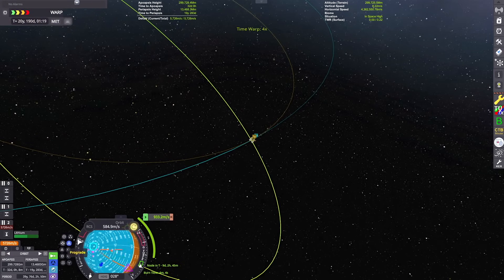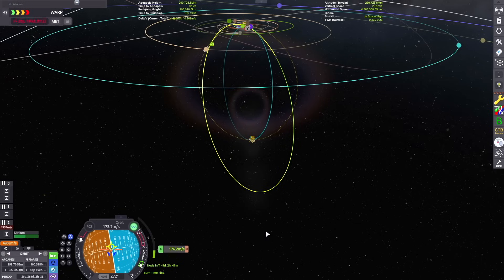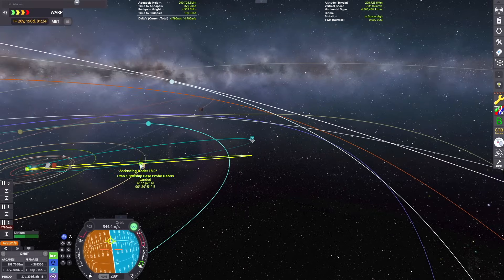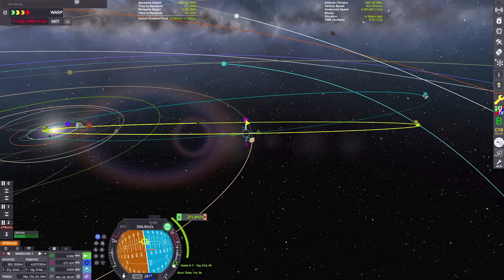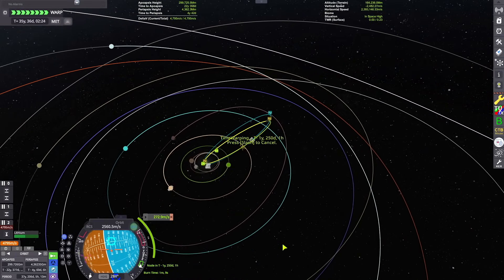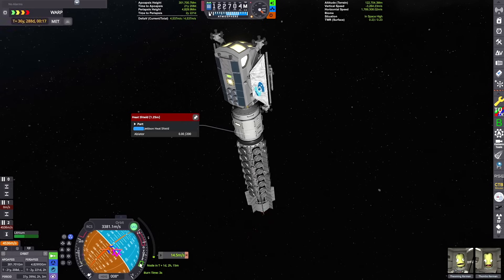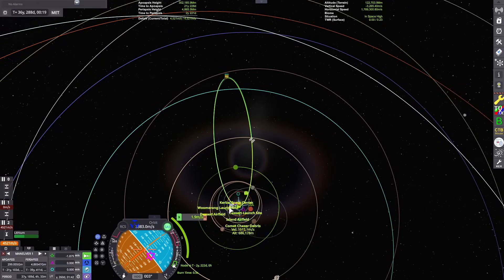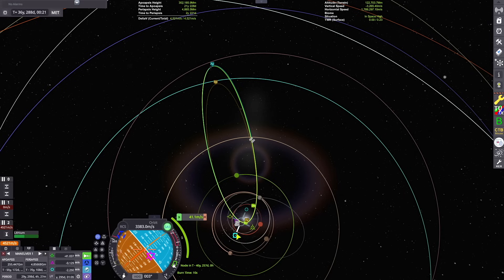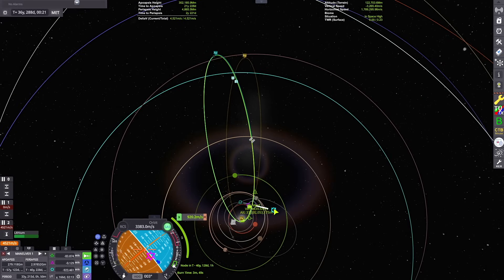Here we are at our apoapsis. We're going to have to completely reverse our speed because it orbits retrograde. The Minor Planets mod actually has two options for the orbit: one is more realistic. You have to go into the settings and set the Gaito nerf setting to true, otherwise it'll put 1P Gaito on a polar orbit, which is going to be a lot more difficult to reach. I believe this is the more correct orbit based on the settings.